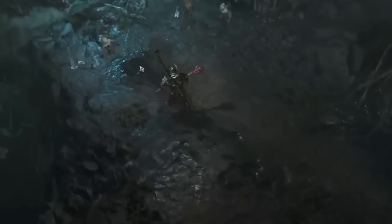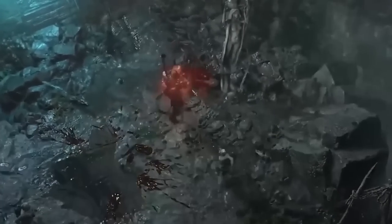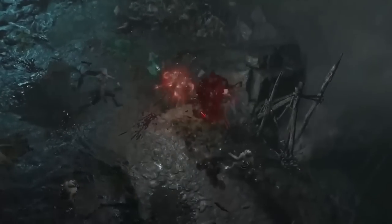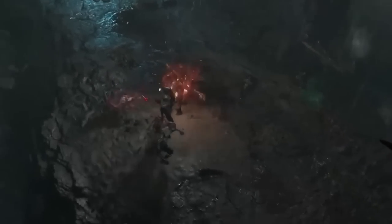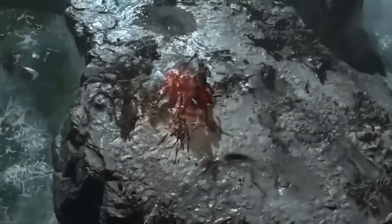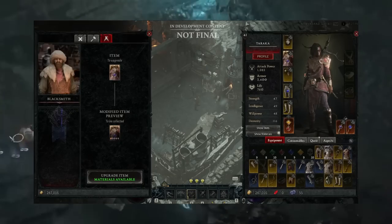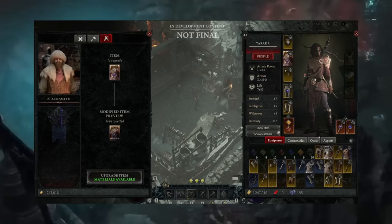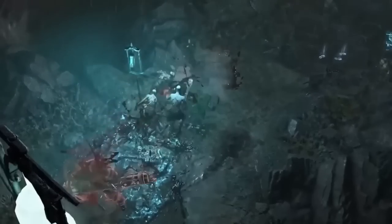The blacksmith artisan will have the ability to craft armor and weapons. They don't show us any recipes yet, but they have said very briefly that it will be able to make a range of weapons and armor including some very limited set items, done in exchange for materials. New to Diablo 4, he will also be able to upgrade your weapons and armor in exchange for crafting materials as well as gold. When you upgrade an item, it will increase the affixes, which includes the base armor and weapon damage, and you will also be able to upgrade items multiple times, further increasing them.